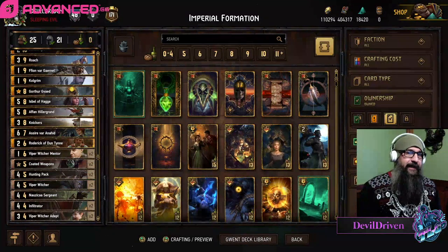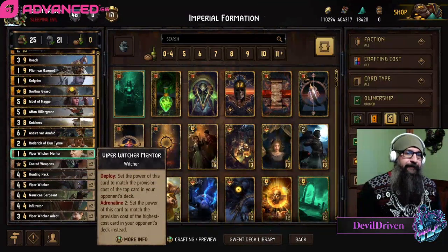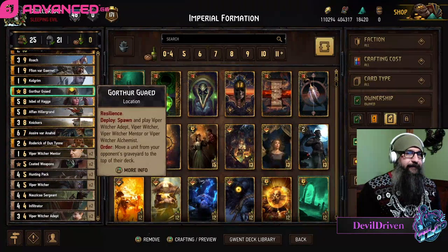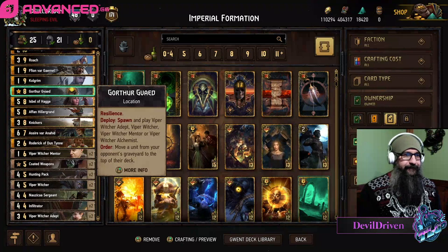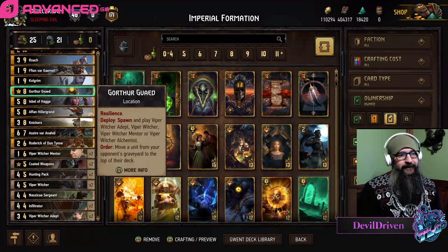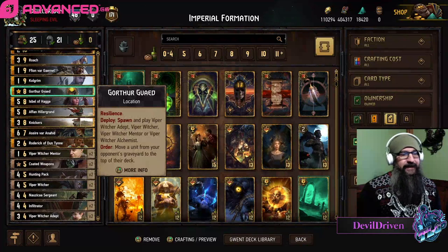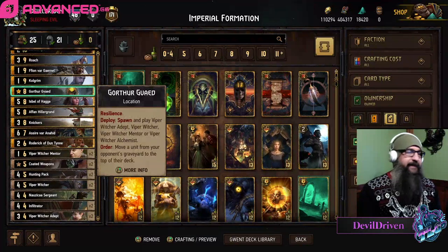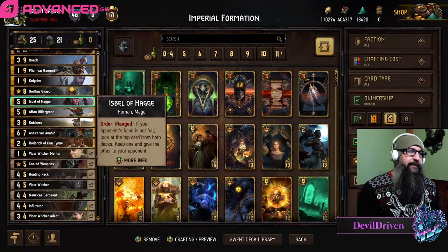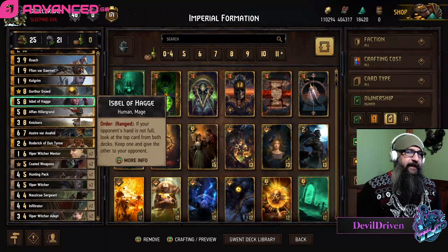Hunting Pack is just a nice thinning option. Witcher Mentor - if you can get three of these and your thing, that's huge. It's like 36 points or something usually, because most people run some type of scenario or at least a 12 provision card. Isabelle's in here as a possible card advantage abuse.